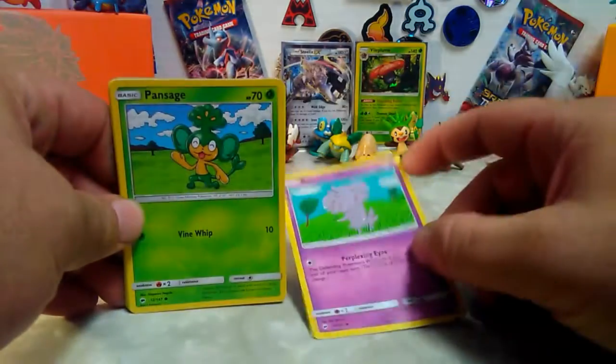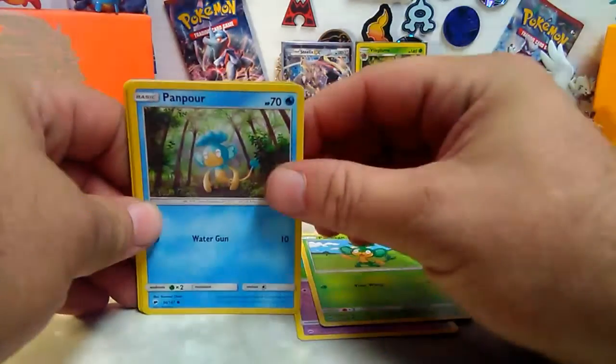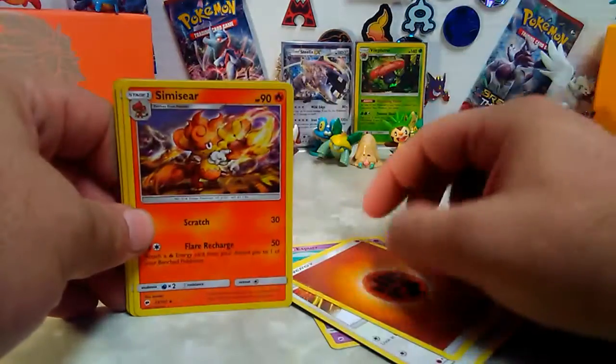I like how they make Pokemon saves. Espeon, Pansage, Pansear, Porygon - yeah he looks cool, that's probably my favorite Porygon one. Fighting energy, Xerneas, Heapmore - he looks cool, looks like he's fighting out of a volcano.